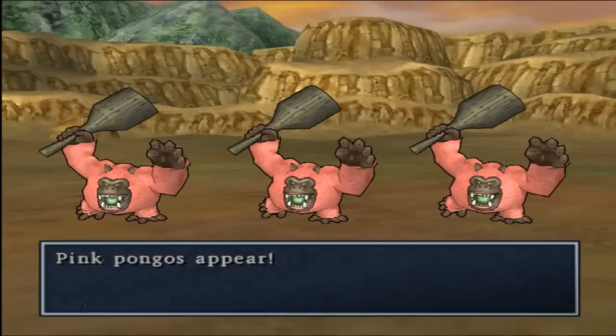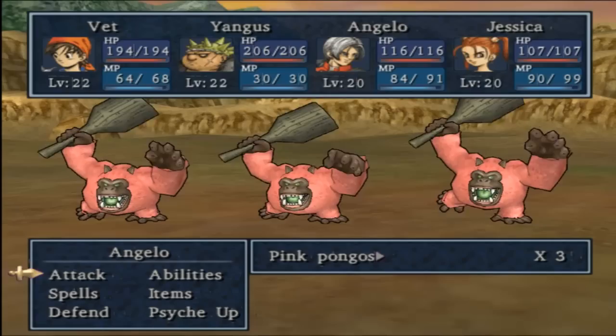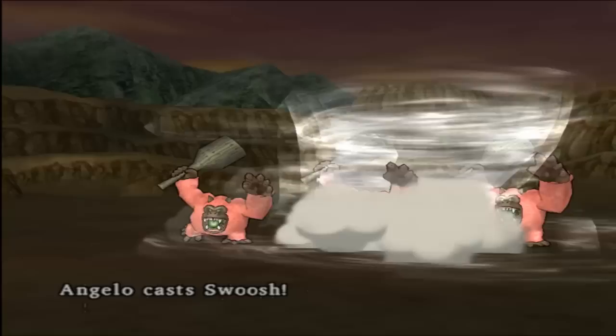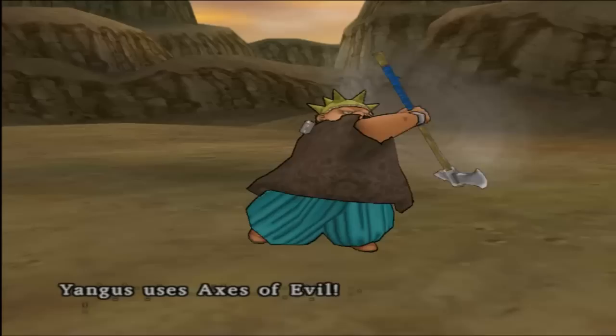We have more new enemies: Pink Pongos! These guys should go down fairly easily here, shouldn't be too tough. They're pretty susceptible to wind spells, actually the evil is probably gonna take them out. And that is all for this episode of Let's Play Dragon Quest VIII. In the next episode, we will continue to explore this canyon area. This is Veto121 — see you next time.